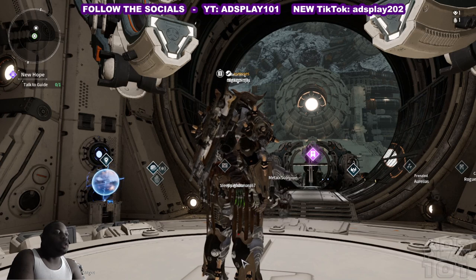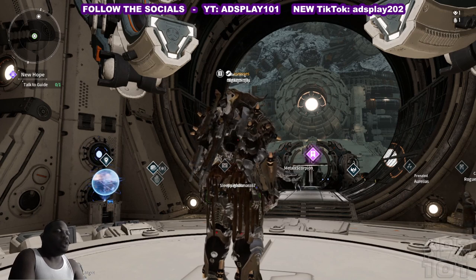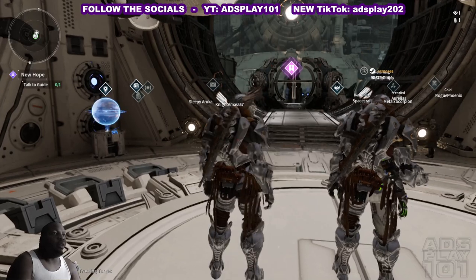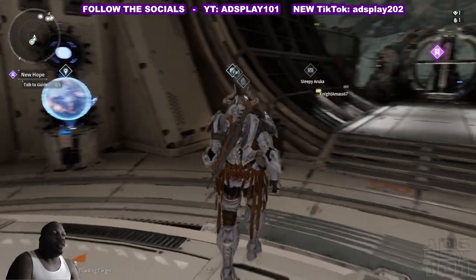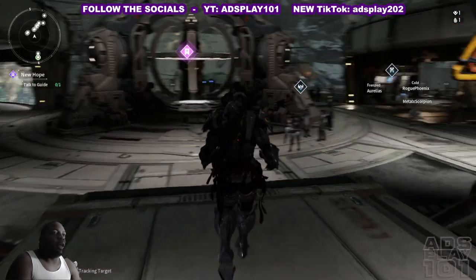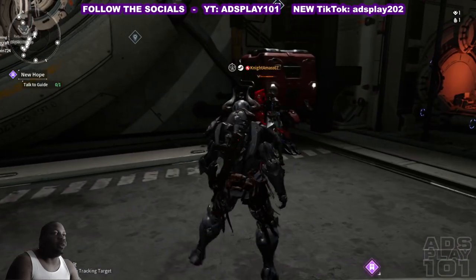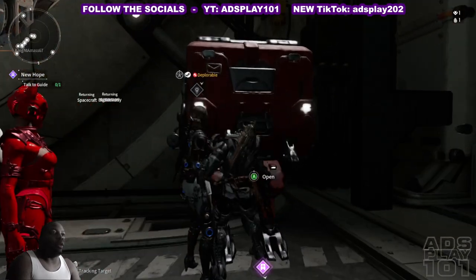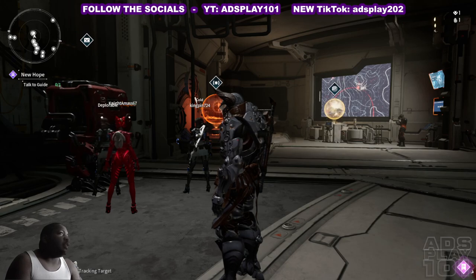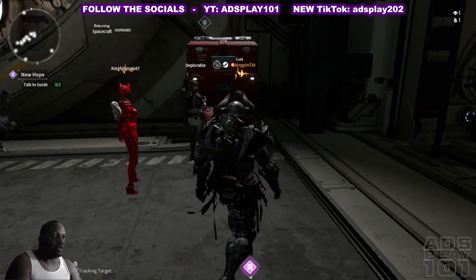What is up everybody, Ads Play 101 here and welcome to the third and final beta for The First Descendant. It's over the weekend — forgive me if my stuff is a little jittery, I switched it over to performance mode so it might clear up later. The beginning wasn't anything different than the last couple betas so I didn't bother to show that. It's basically the same thing as the previous beta where you select between Vanessa, Lepic, and Ajax — per usual I went with Ajax. I think his defense is just great for bosses.